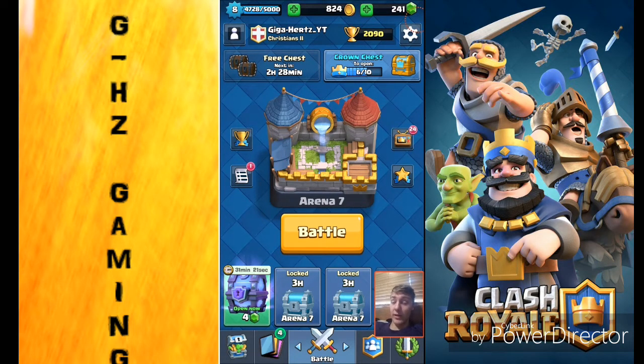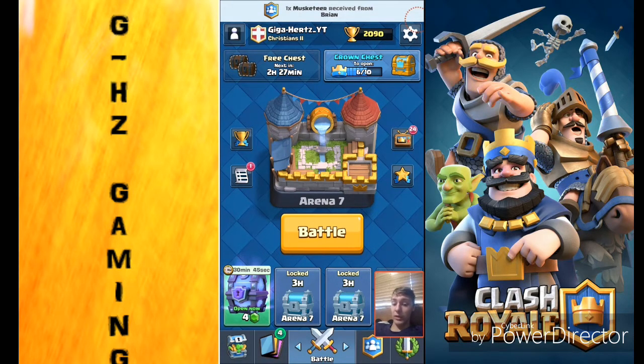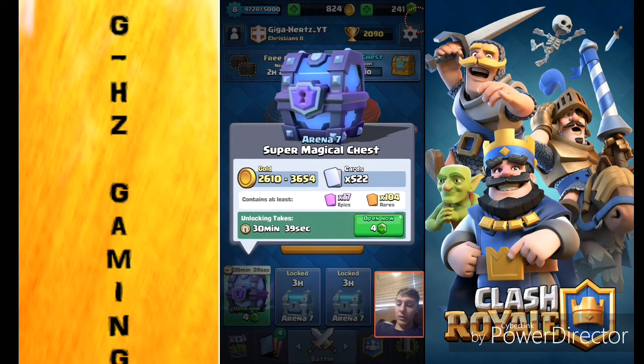Depending on if I get a legendary, I want to use it in a battle right away. But if I don't, I'll probably just go copy some guy's deck — some random guy who's beat me — and we'll try it out. We got four gems right now to spend. I'm really good with any legendary besides the Log. The Log is just trash — it could have been a common card. So I'm gonna go ahead, spend the four gems, and let's open this baby up.